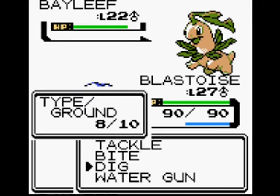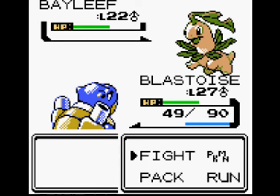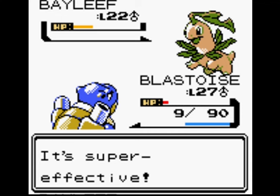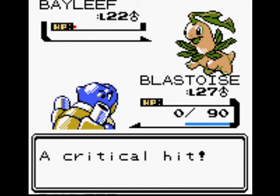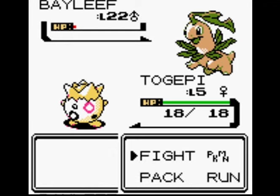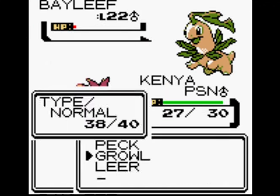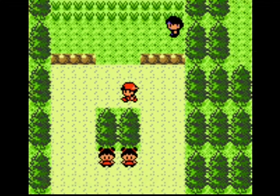The battle in Silver and Gold is a little bit different from Crystal. Technically you can skip the rival battle here altogether in Crystal. And is this where he beats me for the first time? Yeah, I think it is — I think his Bayleef actually knocked me out here. I should have gone for Dig there because Dig would have done more damage. This is where the difficulty gets a little bit more.